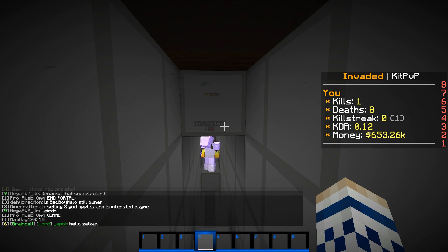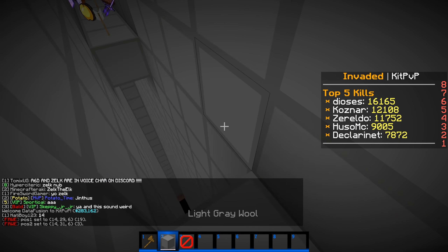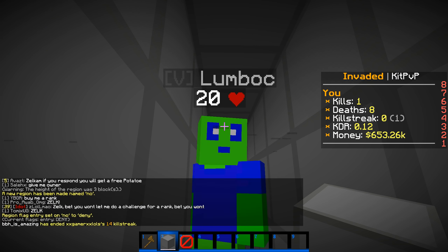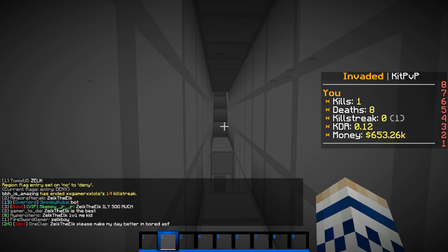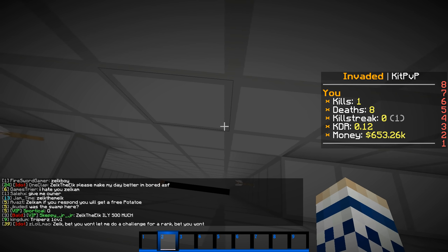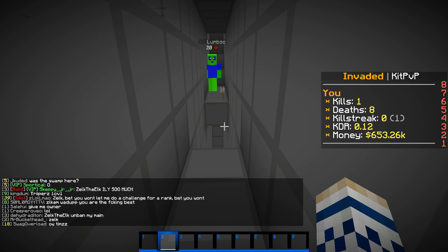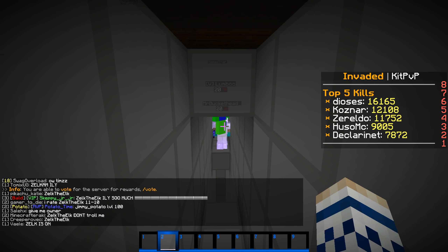Now, some people are going to be at 1.7 so they're going to see the barrier block. What if I just set a region here and do entry deny, so they can't pass the region? So now there's no visible clue. I can fly past this because I'm admin — I can bypass it, but they cannot. As you can see, they're just going to bounce right off it and fall into the void.